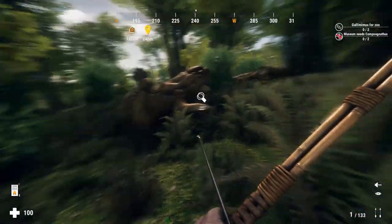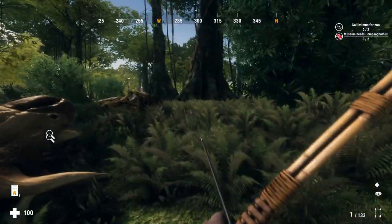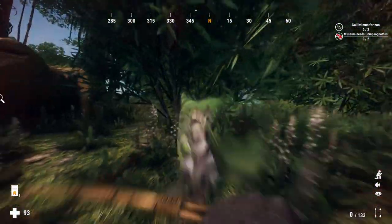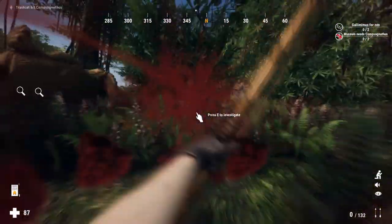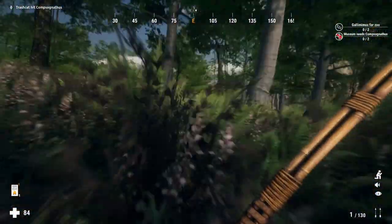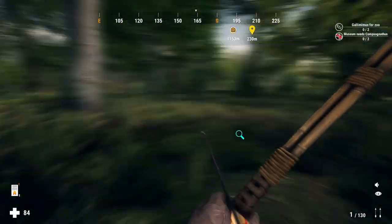Next on the list is Compsognathus. You can just face-tank them — they do like three to four damage. So just face-tank them, crouch, and hit the vitals. That's really all you do.